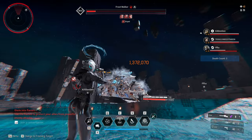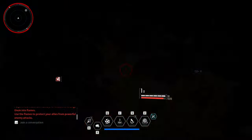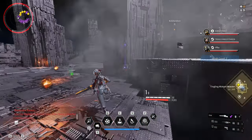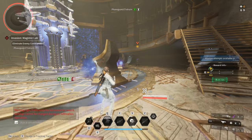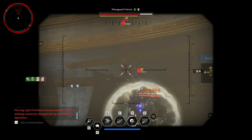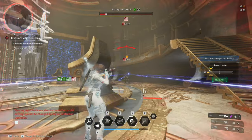Piercing Light is the highest damaging sniper rifle in the game. It has a decent base critical hit rate and a low base critical hit damage. I use Piercing Light for colossus boss fights, invasions, strategic outpost missions, and special operations. This is my go-to weapon whenever I want a boss to go down fast.